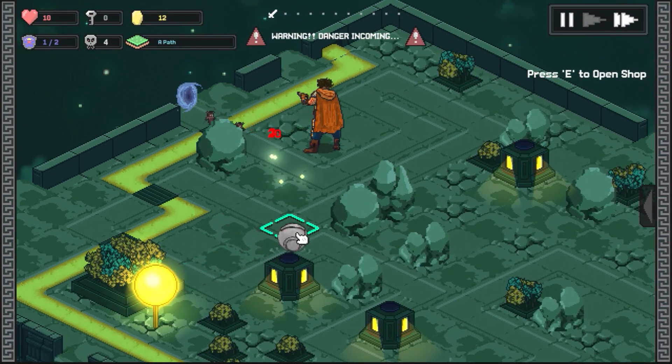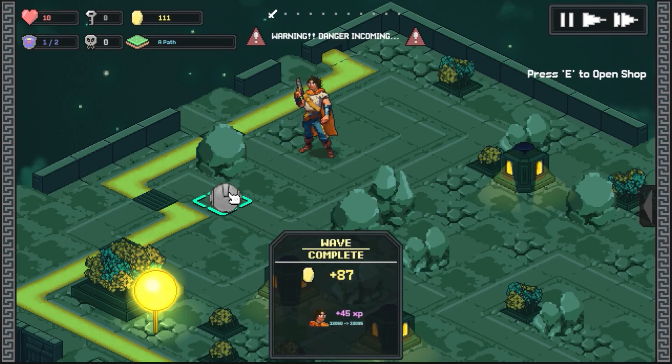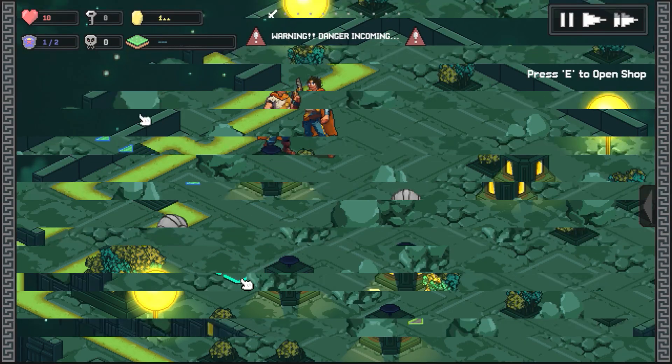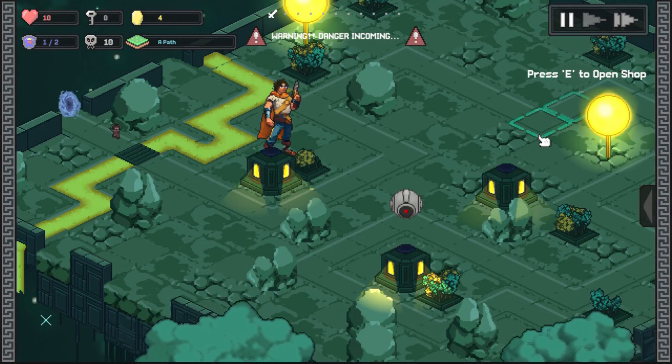Another thing I noticed when watching people play was that it wasn't too obvious when a wave had been completed. I still haven't got a perfect solution, but I have a little popup for when a wave is complete that actually shows rewards and experience gain. I also noticed a lot of people just expecting the waves to run continuously, so I have added support in the options to allow for autoplay waves — you just press it once and the waves will run continuously throughout the room.